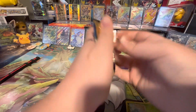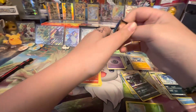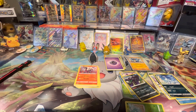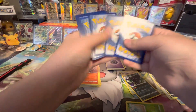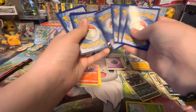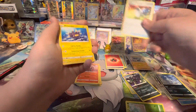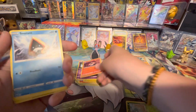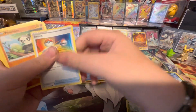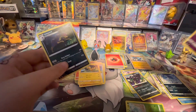Now our last pack of Crown Zenith and then we'll open up this Build and Battle Box of Scarlet and Violet. We got Fire Energy, Pokemon Catcher, Pinkerton, Girafarig, Larvesta, Snorunt, Switch, Pancham, Helioptile, Mewtwo Reverse, and a Liepard non-hollow.